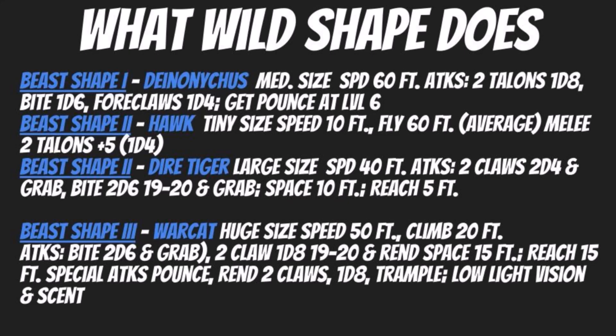When it comes to different Beast Shape forms to look at: at Beast Shape 1, for a medium sized creature, consider the Deinonychus — it's a dinosaur with a speed of 60 feet. It gets a number of attacks including 2 talons dealing 1d8 damage plus your Strength modifier, a bite of 1d6, and 4 claws of 1d4. Once you hit level 6 and get Beast Shape 2, that's when you unlock its Pounce ability, making it a fairly effective combat form. Although by Beast Shape 2 you're probably going to look at switching to other creatures, if you're in a tight space this medium-sized dinosaur lets you keep pace with your allies without squeezing into tight areas.